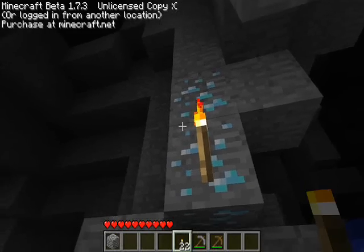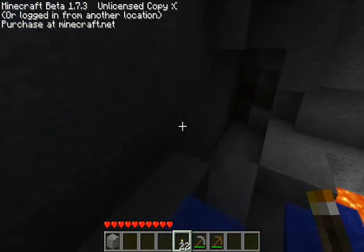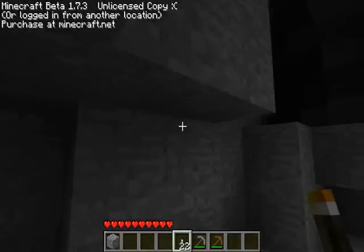There's your first diamond ore — about four there. Then you've got redstone, coal, iron ore. It's all there. Some more iron on the left side there.